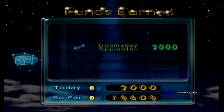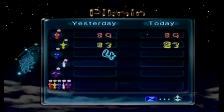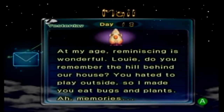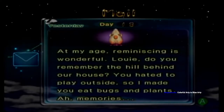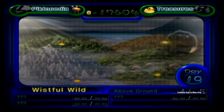It's the day's report — we got free Pokos from the Doomsday Apparatus. Louie, do you remember the hill behind our house? You hated to play outside, so I made you eat bugs and plants. Memories... Louie's aunt sounds like not a very good aunt. You don't want to play outside? Now you're going to play outside and eat bugs.